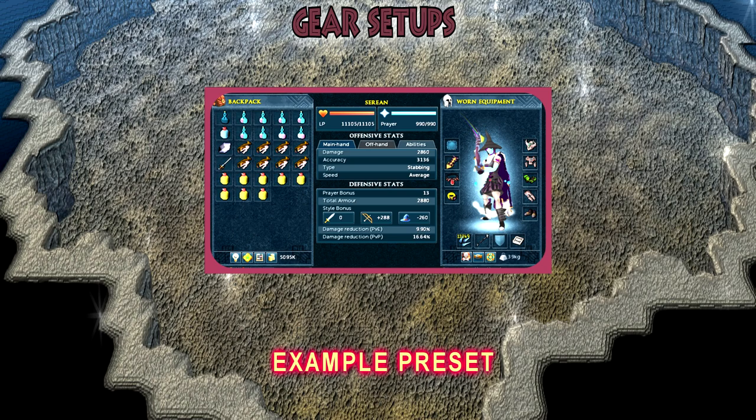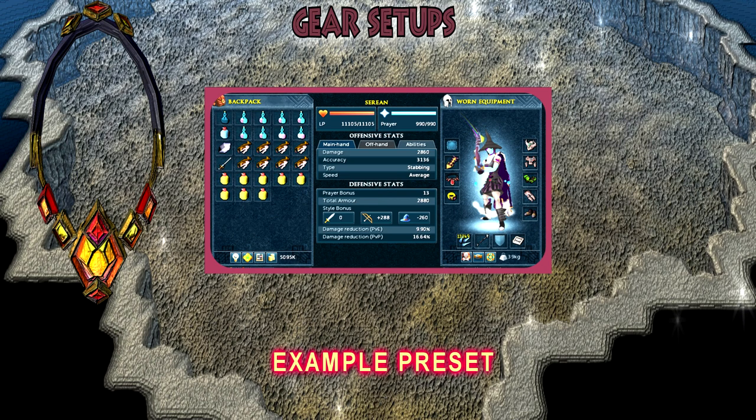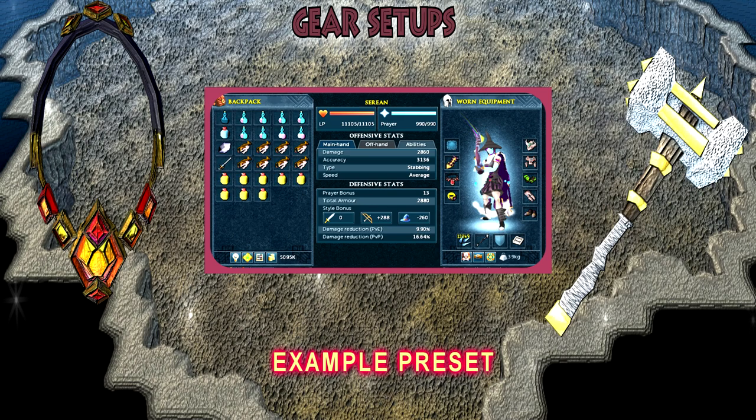As for your necklace slot, there's a new necklace called the essence of finality — an amazing necklace because you can store a weapon special attack inside it. For example, the superior Statius' warhammer special attack requires 35% adrenaline, deals 83–208% ability damage, and lowers your opponent's defence level by 30%, though I wouldn't use that here — it would be a waste of money. There are other weapons with amazing special attacks you can pair with this necklace and incorporate into your rotation, which makes things much easier.